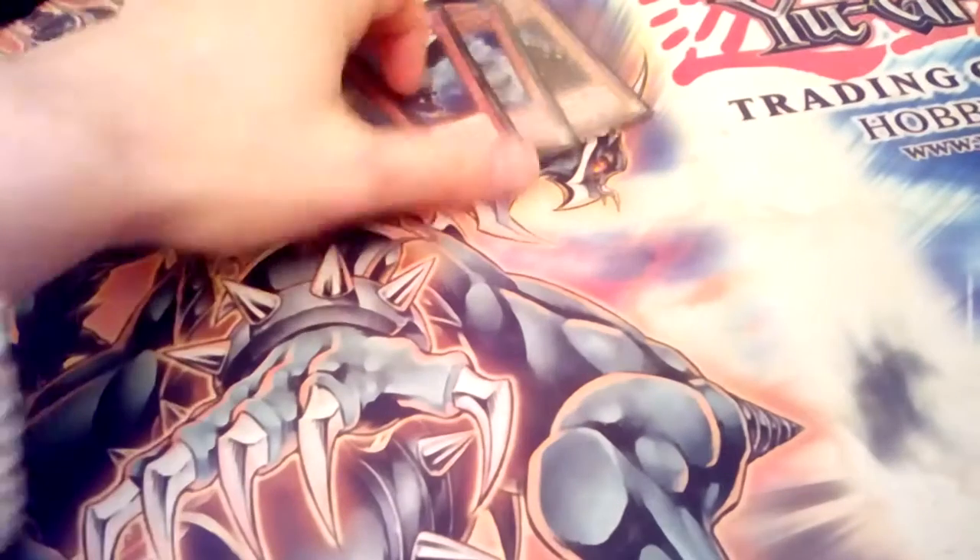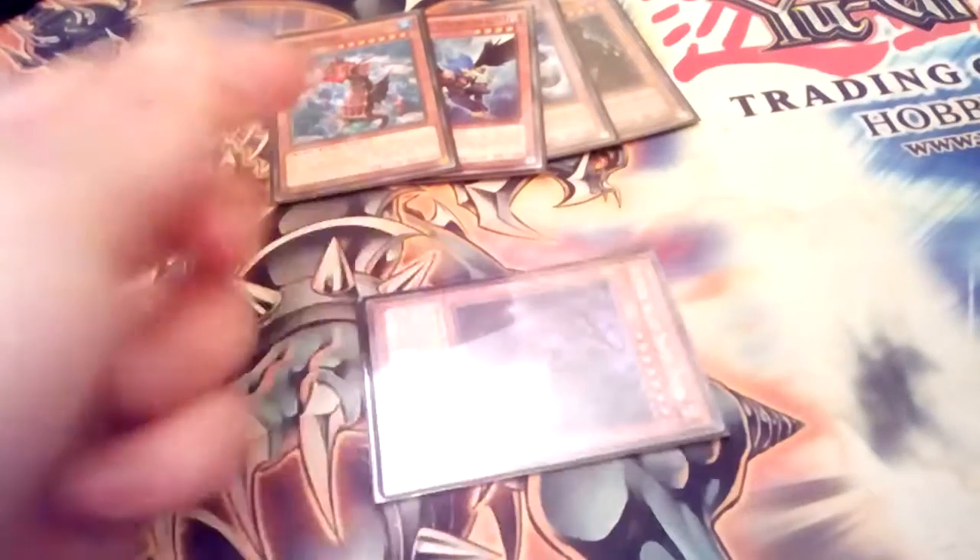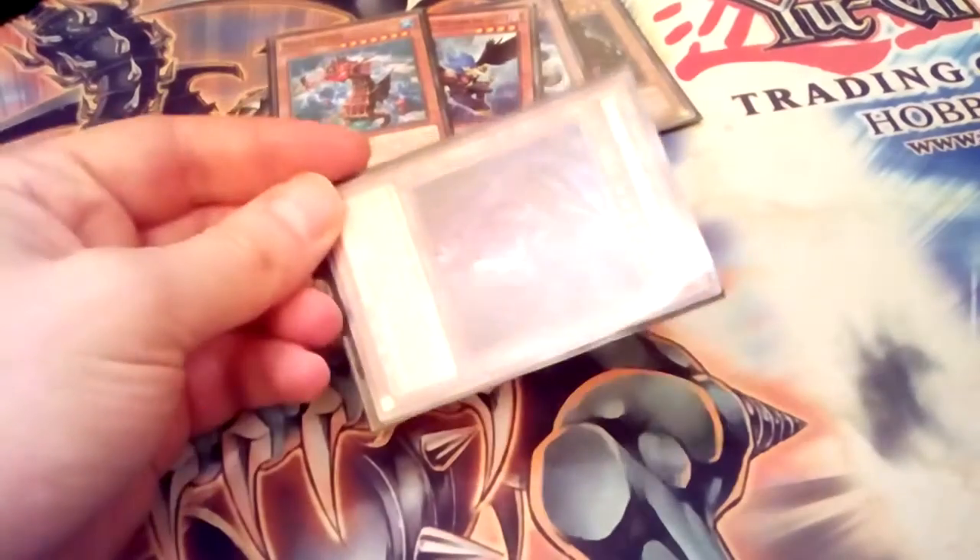Summon a bunch of tokens. One Distrudo — you can pitch off of it, or you can even just summon it as an extender if you need to. It's pretty good.